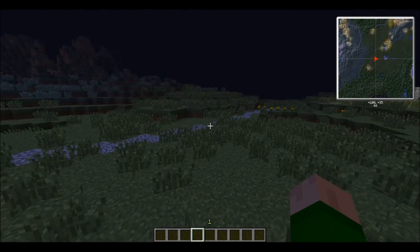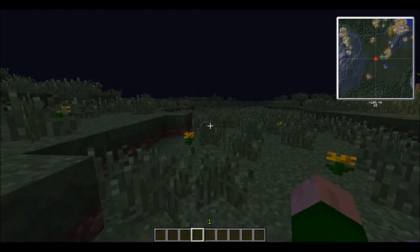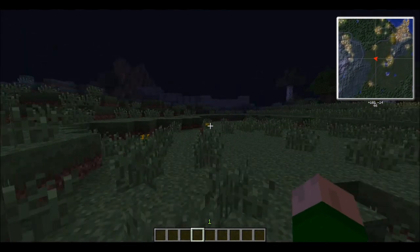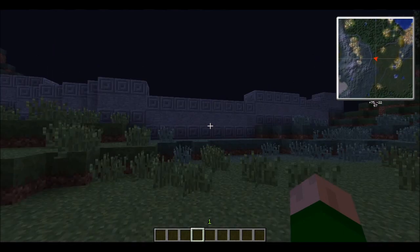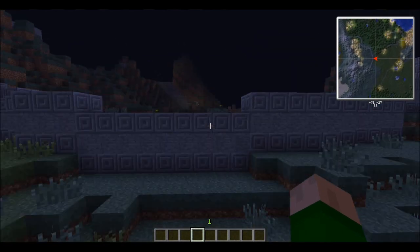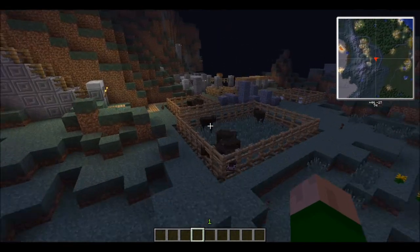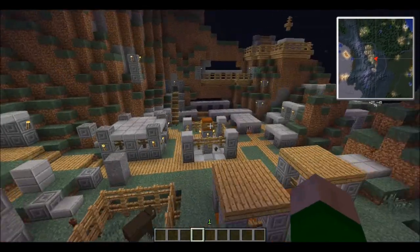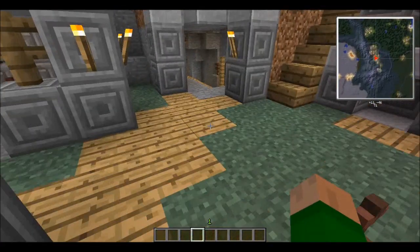They've also encountered a new foe: the Browns. The Browns, being isolationists, quickly went to the defense and have constructed this huge wall, keeping the Limes out. As you can see, they are all in here. I don't know what the Browns have planned, but I do know they have expanded their caves underground quite a bit.